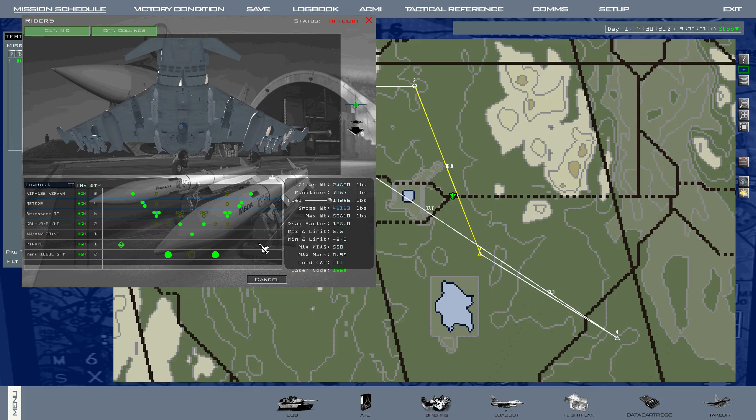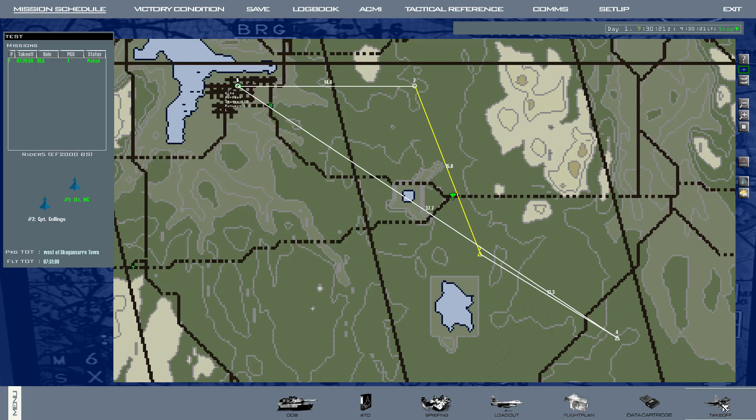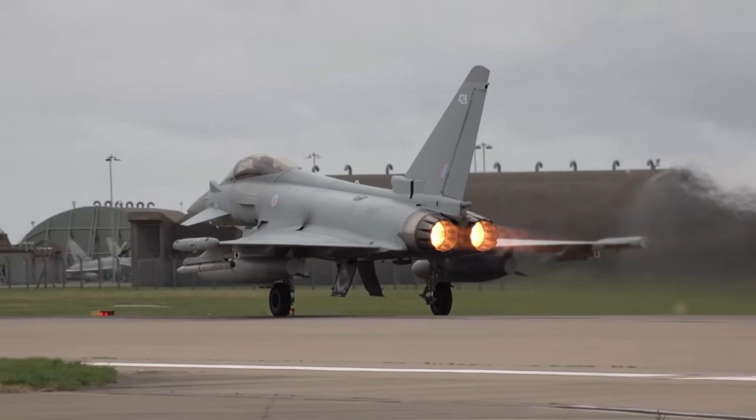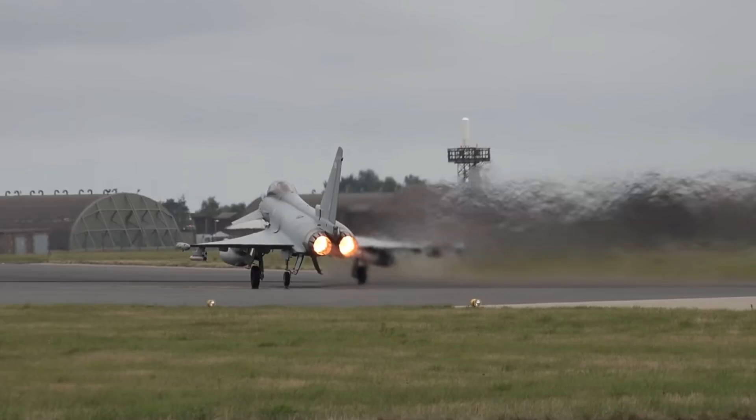Here is an example loadout. The fuselage stations are on stations 10 and 2 as described. You can load the missiles individually, up to 2 per site. Let's jump into the cockpit to illustrate the store jettison functionality.